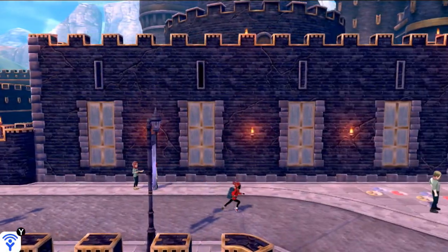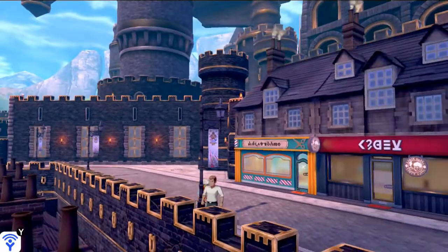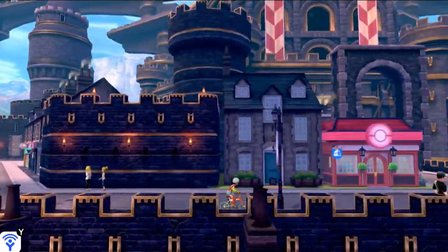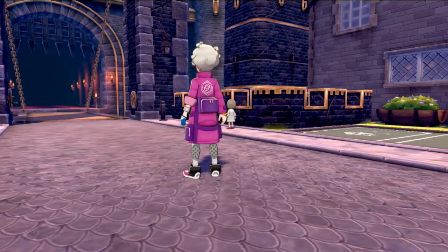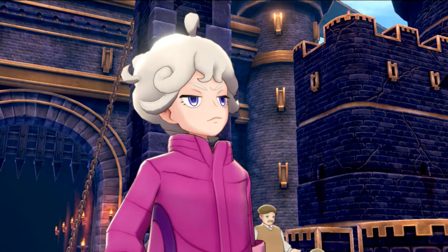Once you get back to Hammerlocke you'll be seeing a few familiar people. I'm just going to ride the bike to get back - you actually have to get back in front of the castle to find these guys. As you can see, Bede is waiting there, looking on to the castle. He doesn't look very happy at all since he got disqualified from being a challenger.